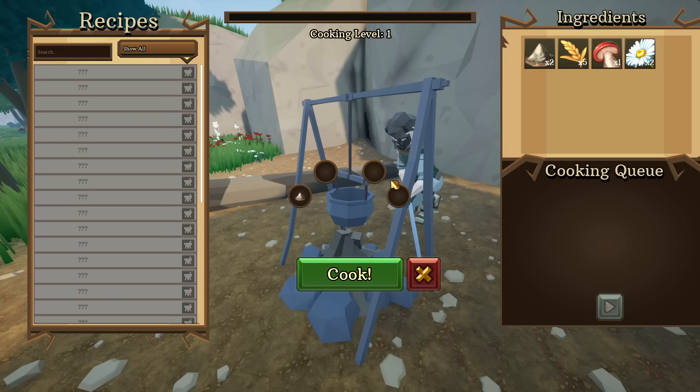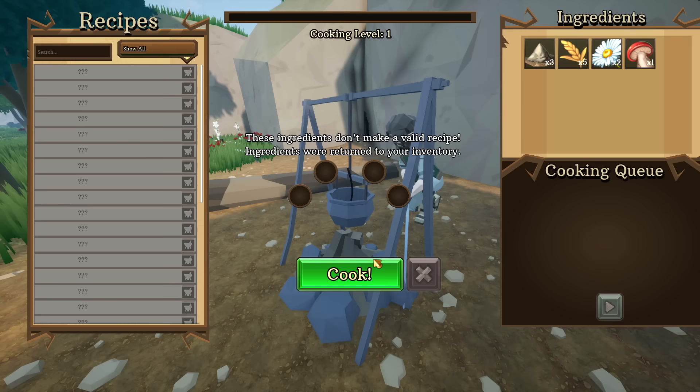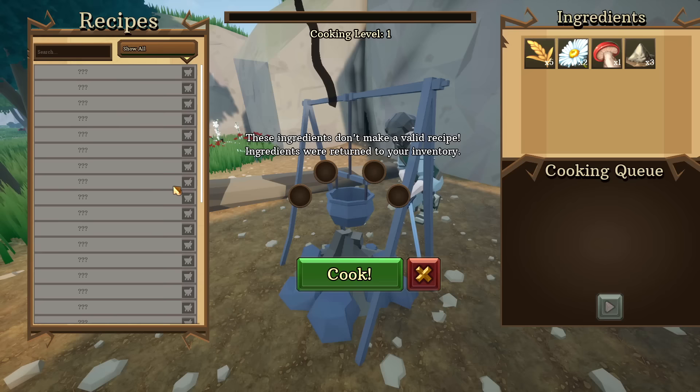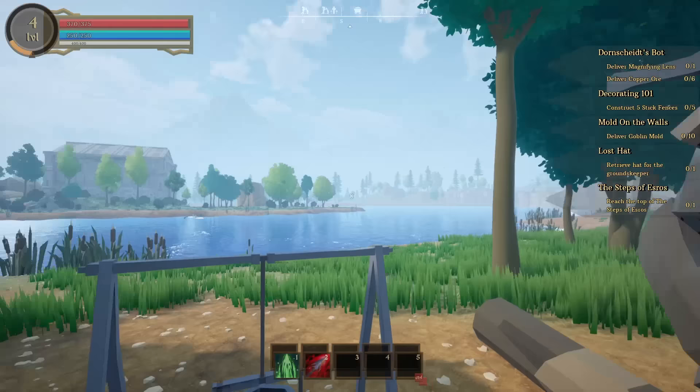There's a campfire I can interact with — we can cook. I tried putting a mushroom in but got 'they don't make a valid recipe, returned to your inventory.' So I either have to guess recipes or NPCs will teach them to me along the way. Cooking system validated. So we have fishing, cooking, lumberjacking, and masonry.